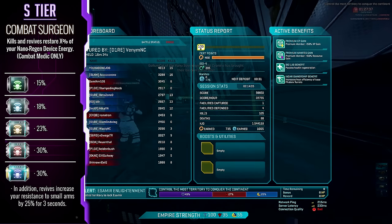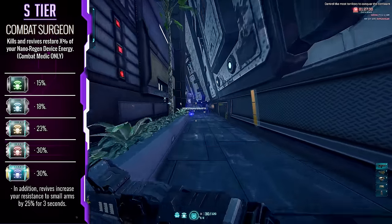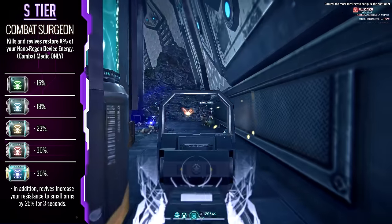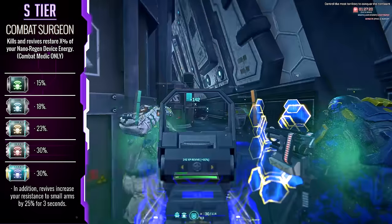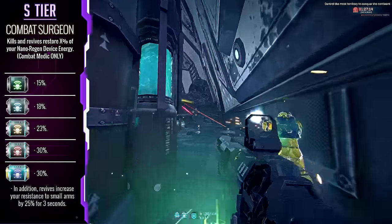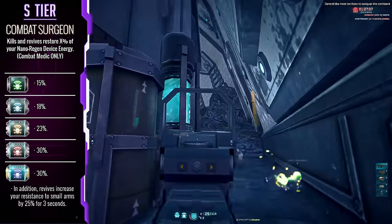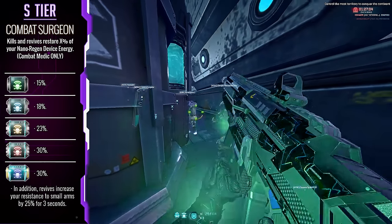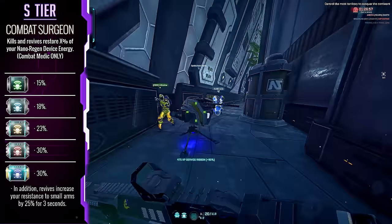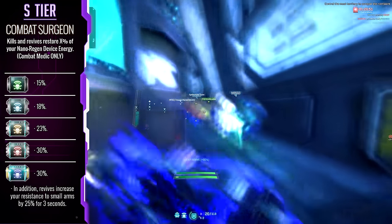Combat Surgeon — this is the second class specific implant for the combat medic covered in this video. This thing works a treat on any combat medic that runs the nano regen device, as it ensures that you can keep it running for longer by mitigating its arguably really long recharge rate — and you keep it running by just doing what a combat medic does: getting kills and revives. At max rank, it gives you an additional resistance for simply reviving people. One of my most common plays has been throwing a revive grenade into a room, popping the nano regen device, and healing people as they get up while you have some additional resistances. I can't recommend this implant enough for a combat medic.